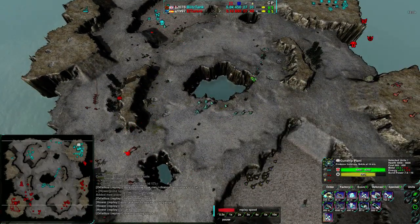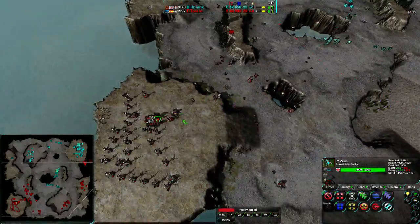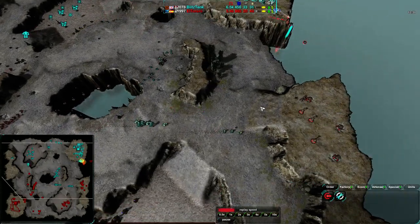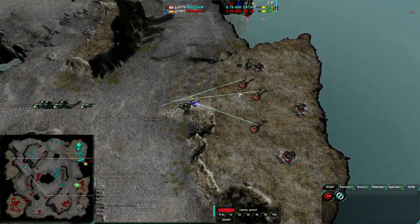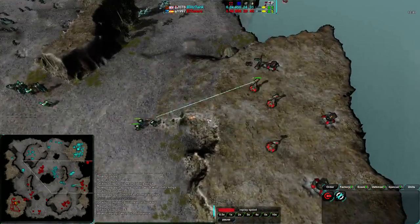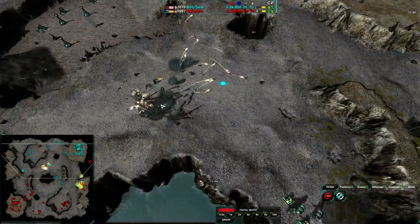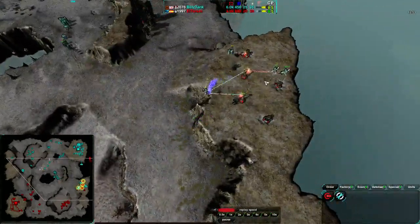Drone is trying to reclaim the center of the map to keep some control, but El Torero is pushing fairly confidently. Getting more Zeus units in play — a big Zeus-Glaive mix. The sheer number of Placeholders is causing a lot of problems though. Lotuses will also be a problem for these Pyros — I don't think the Pyros are going to get through. Careless use of Banshee; the Rays are able to get it. The Banshees can't get through the Lotuses. Glaives getting destroyed by Puppies — Drone started building Puppies, and there's a lot of wreckage for them to work with.